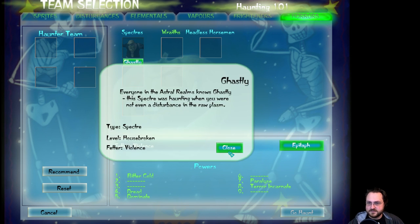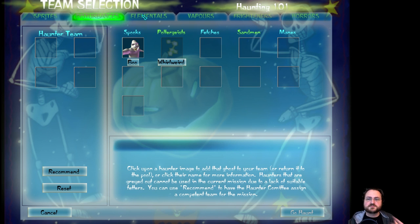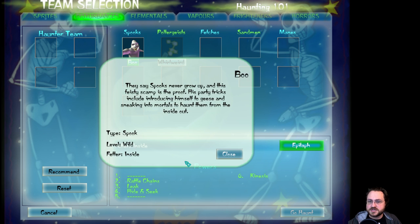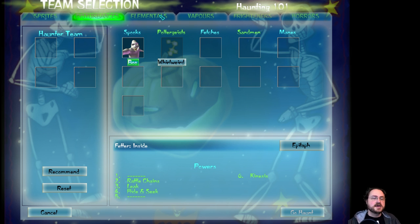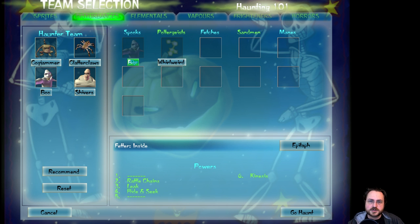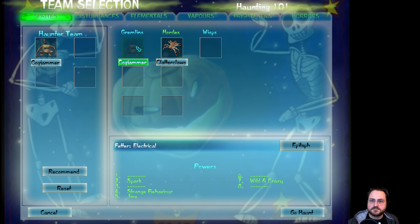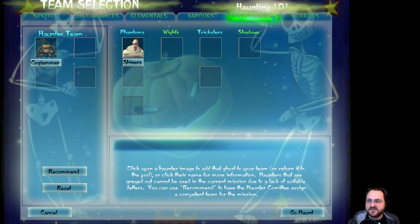We've got a horror — Ghastly over here. 'Everyone in the astral realms knows Ghastly. The spectre was haunting when you were not even a disturbance in the raw plasm.' So he's a spectre and he fetters to violent things. All of the ghosts are fettered to specific objects that work with them — Cogjammer will fetter to electrical devices, Clatterclaws and Boo will fetter to any room in and of itself, and so on. We have to figure out who to bring. They recommend Cogjammer, Clatterclaws, Boo, and Shivers.